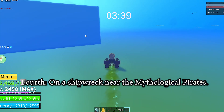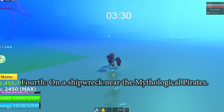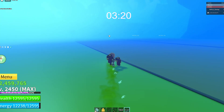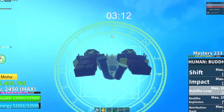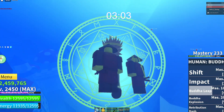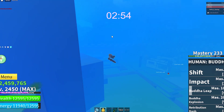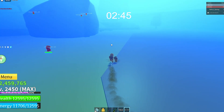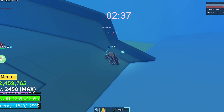The fourth one is in the wrecked pirate ship behind the mansion. I kind of went the wrong way here — it's so foggy. I recognized the pirate area and was like 'okay, here's the mansion, I've got to go this way because that's where the pirates and the wrecked pirate ship are.' It's by the Mythologic pirates — right here, see? This is number four.